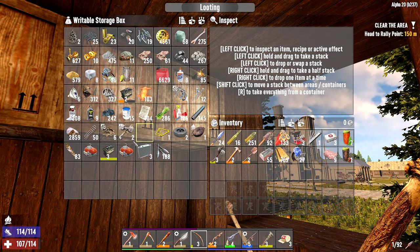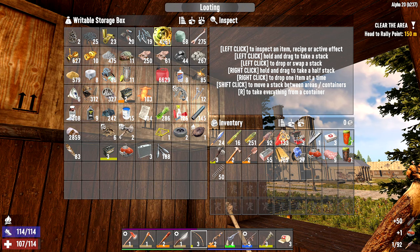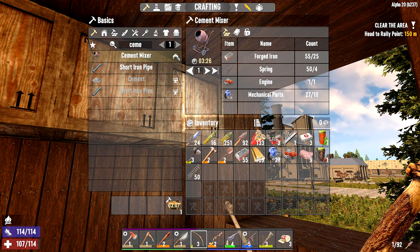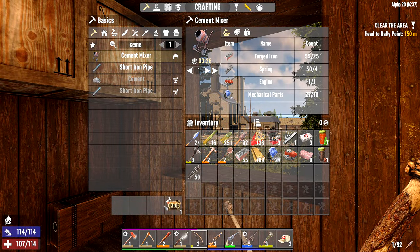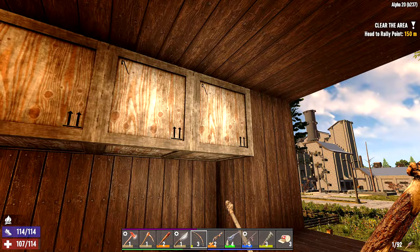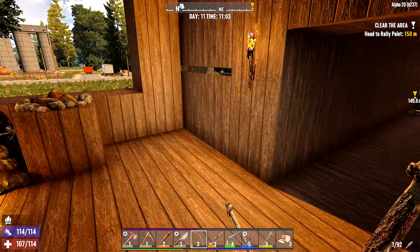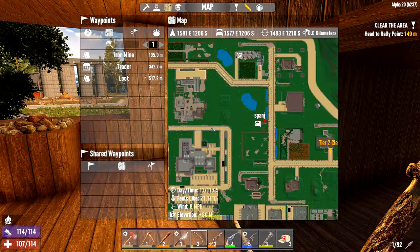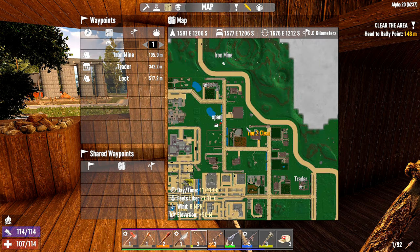I can also make — because I managed to get a high enough level — the cement mixer. So we're going to do that as well. I'm going to get a spring; managed to get an engine off some cars and a spring, got a couple of batteries going as well. We're going to line up the cement mixer. I can't do that just yet — need the workbench first. But we are going to make the cement mixer as well once that's done.